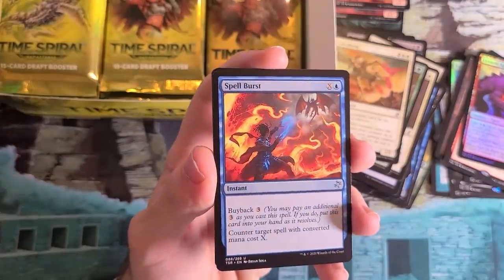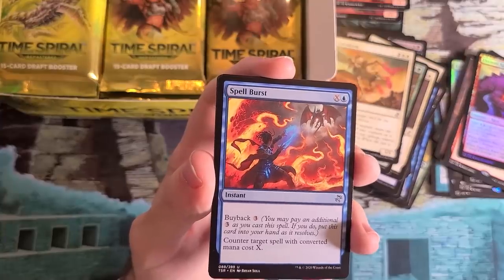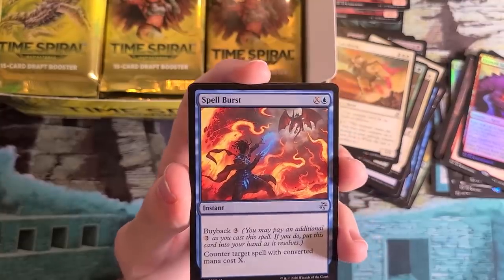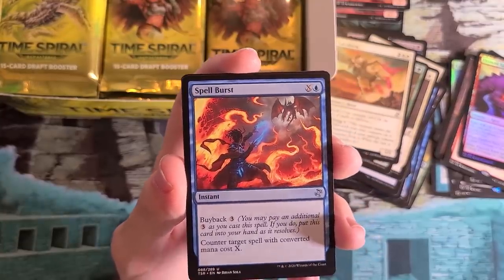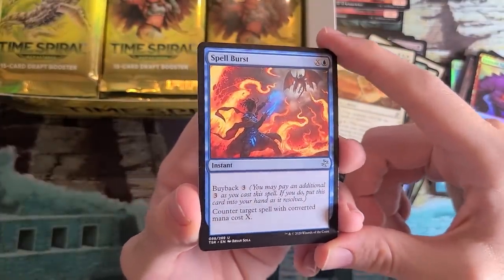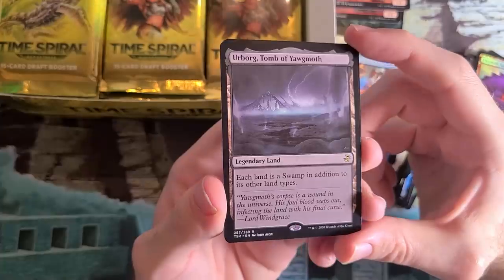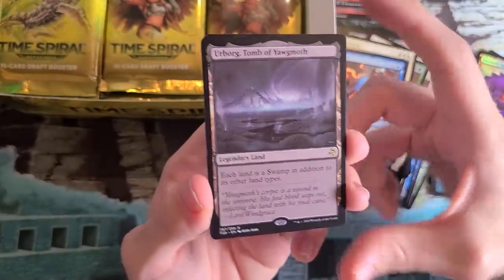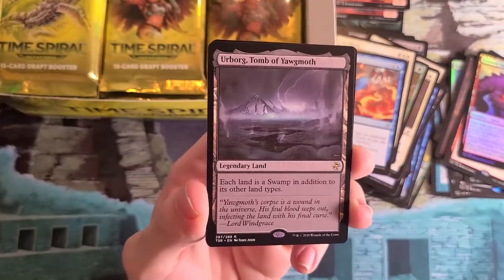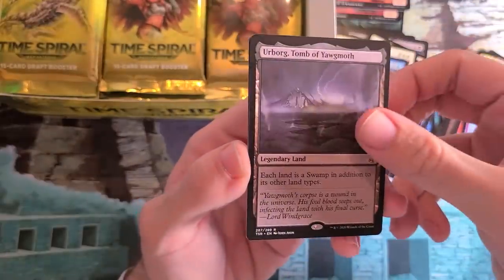Spellburst with brand new artwork — this is a reference to cards like Power Sink, a famous blue X card which counters a target spell that costs X. This is a reference to that card, but with buyback. Really nice reprint here, assisting some Pauper play over the years too. Wow — hits keep on rolling. This box is fire so far. Urborg, Tomb of Yawgmoth reprint — this is great. I hope to draft this along with Tendrils of Corruption to relive my glory days. Urborg's great.